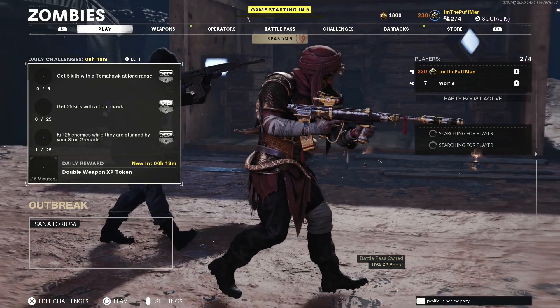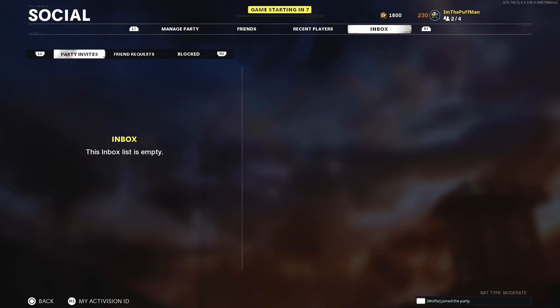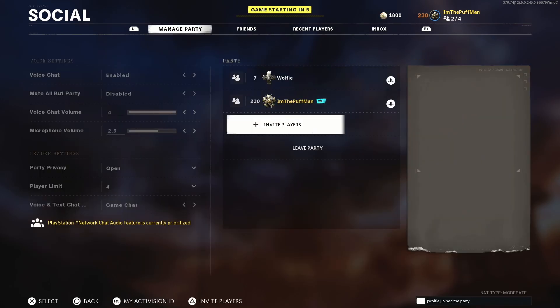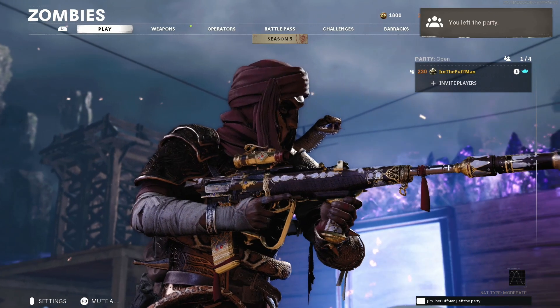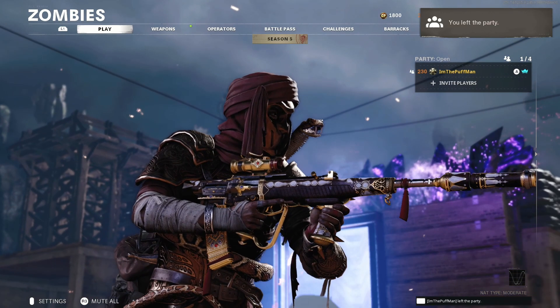From here, just dismiss this screen. Now we've got to go into our social menu, go to manage party, and we're going to leave the party. Leave party - yes. Perfect. You left the party. That's exactly what we're looking for.